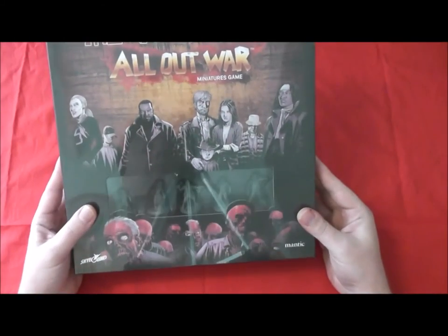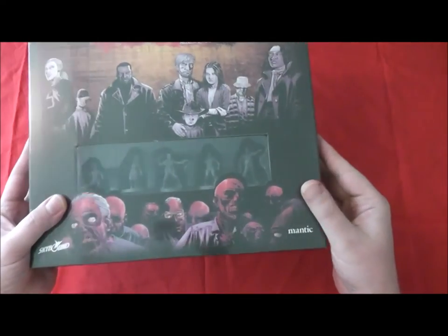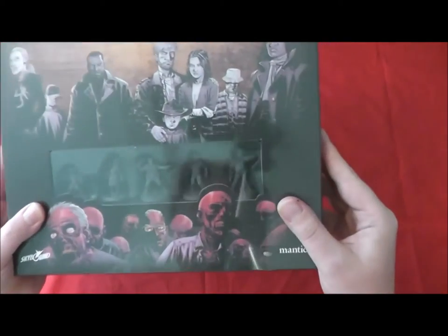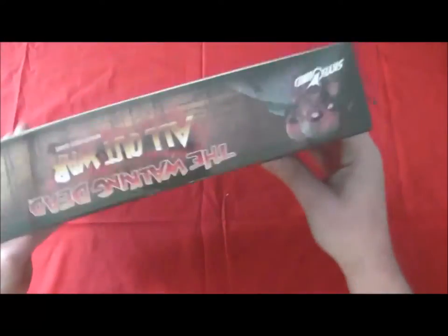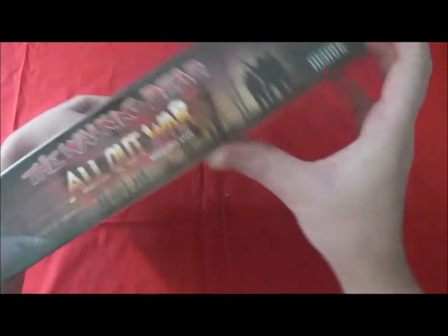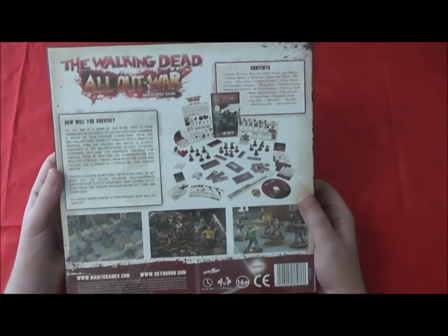So there's lovely cartoon artwork on the front, a gatefold window so you can see some of what's in there — some of the models, a little car. Around the sides, not that exciting. But this is nice though: Walking Dead All Out War.